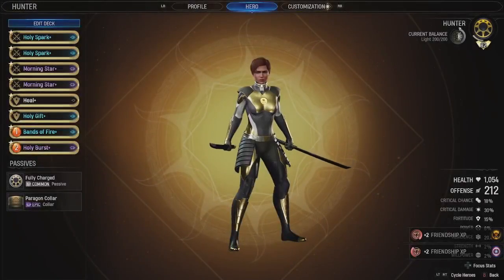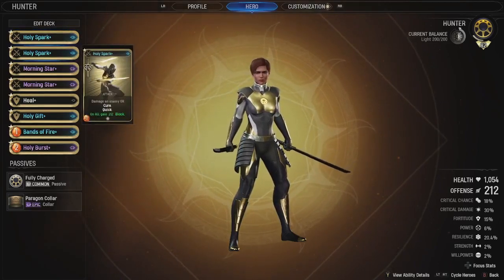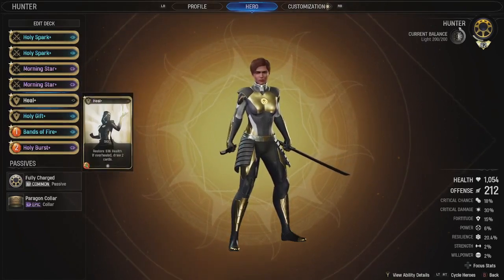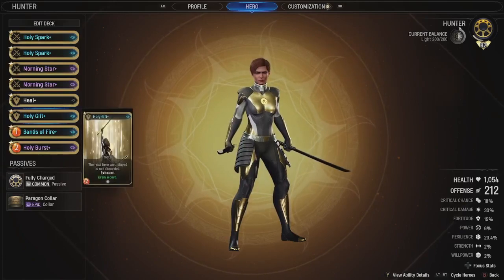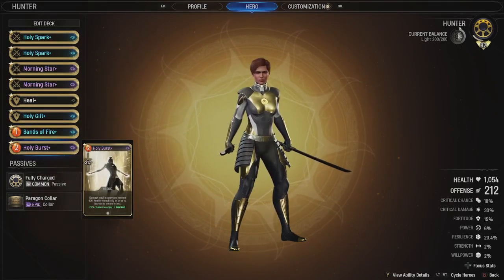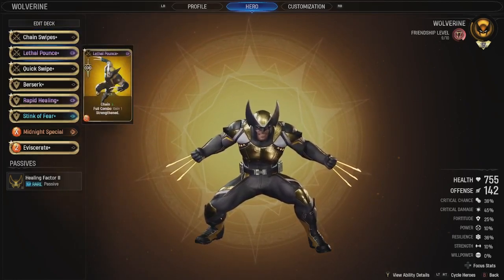As promised, I'm gonna do a quick breakdown of all the decks. My Hunter hasn't changed since the last time I made a video. I have Holy Spark on KO draw a card, Holy Spark on KO get some block, two Morning Stars - first one with on KO draw two, second one with on KO concealed. We have Heal with plus two heroism generation, so plus four total. Holy Gift with draw a card - pretty nice. Fans of Fire modded with apply two marked. And Holy Burst, 25% chance to mark. We have Wolverine with Chainswipes with a bonus to damage. We have Lethal Pounce modded with an extra chain.